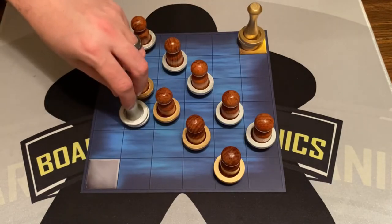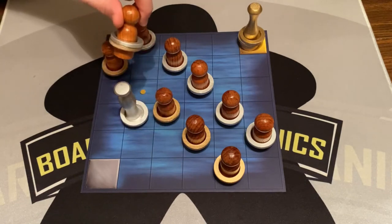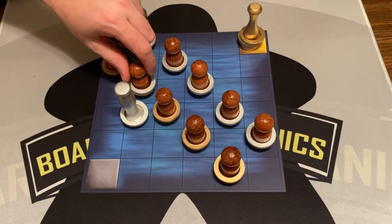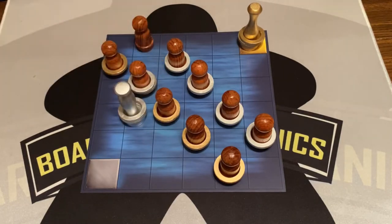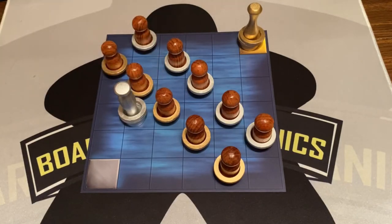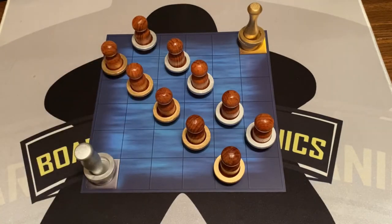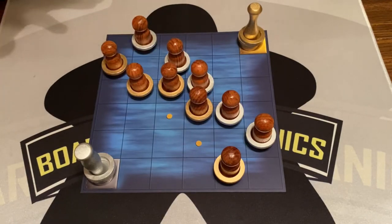If your siren is next to a sailor, you can take one of your rings and put it on that sailor — now you control that sailor and can try to get them to the scoring corner. Or, you can take a ring back off a sailor and put it back on your siren. You want to do that because when you score, you don't get all rings back, so you don't want rings going out of the game. You can do the same action twice if you want.